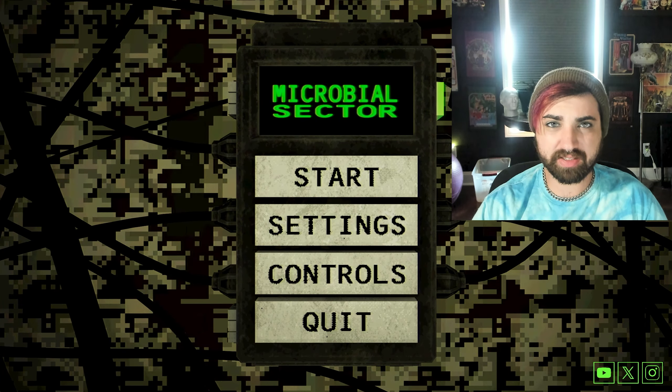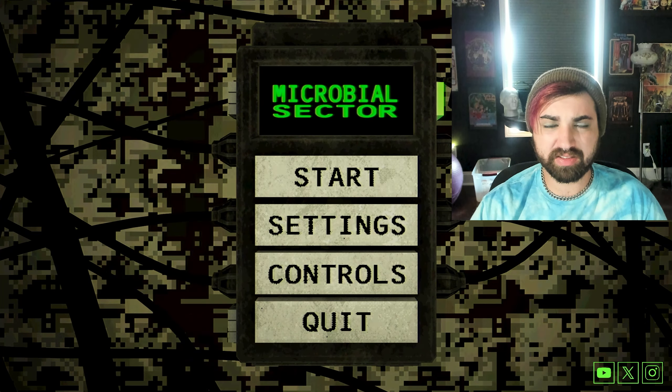Hey guys, it's Cassie Awkward Gamer, and this is Microbial Sector, where we work as some type of life form biologist or scientist and we're making things and stuff happens. There are like six endings to this game. I don't think we're going to get all of them — I think we're going to go for like two in this playthrough, but if you want more just let me know in the comments and I can come back to it.